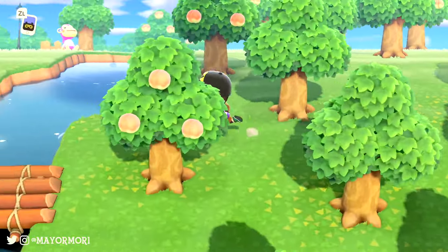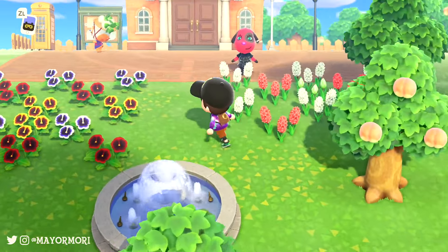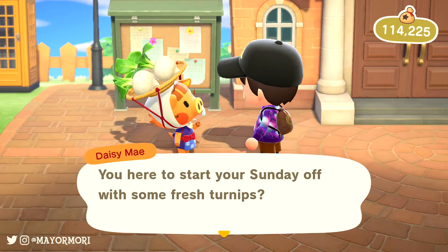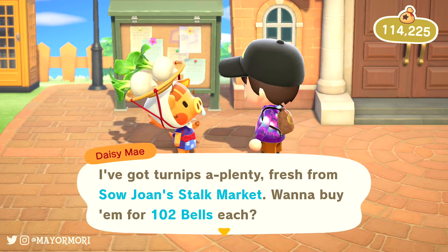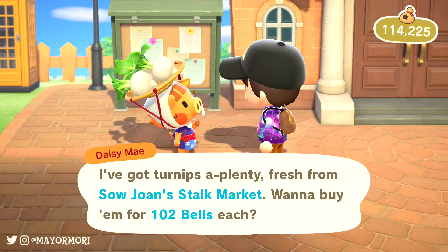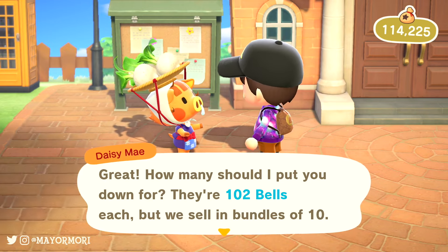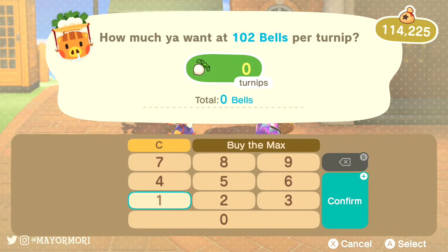So as you know, Daisy Mae arrives on our islands every Sunday morning and offers to sell us pretty much as many turnips as we want to buy at a random price. We then have the rest of the week to sell these turnips before they go rotten. Each day between Monday and the following Saturday, Timmy and Tommy will give us a set price for what they are willing to pay for our turnips, which changes every 12 hours. They give their first price during the AM and a second price in the PM, so basically we get two chances per day to turn a profit.